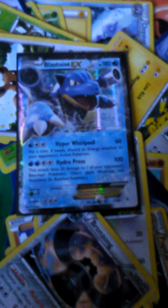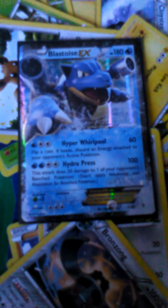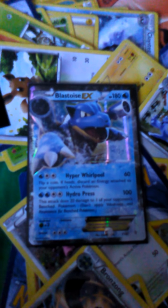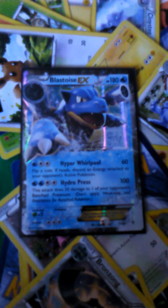Next up is actually a new one I just recently got, and that would be my Blastoise EX. I really like this card too. I got it from Generations packs — this came from the Manaphy box, which I believe is actually right here. There it is — check it out, there's the Blastoise EX. It's from Generations. I think it seems like a playable card.